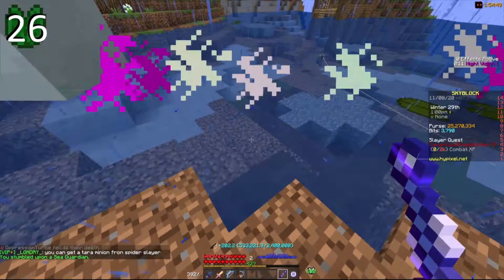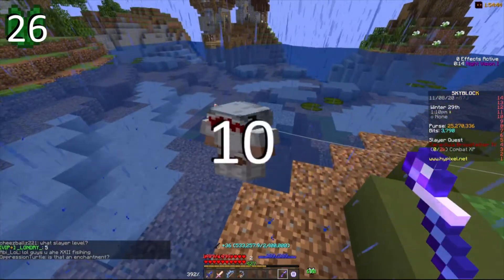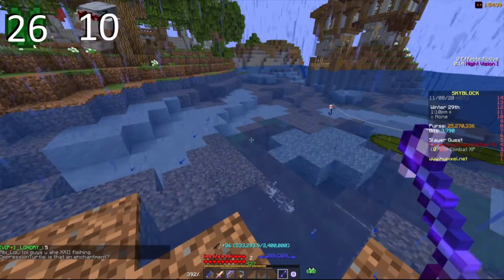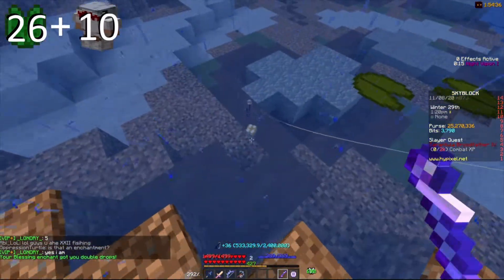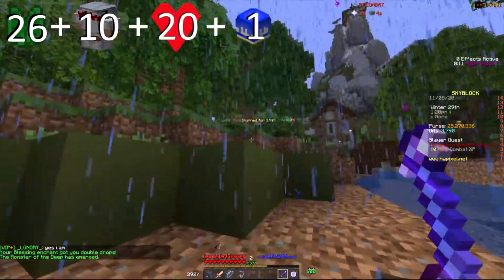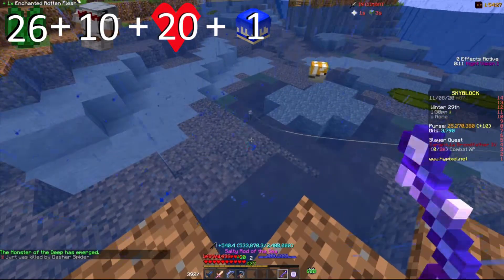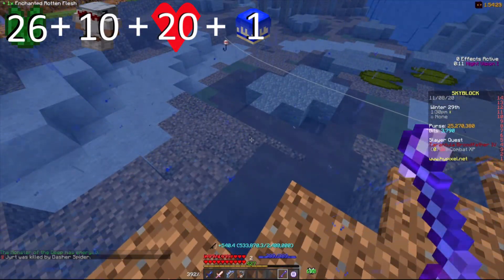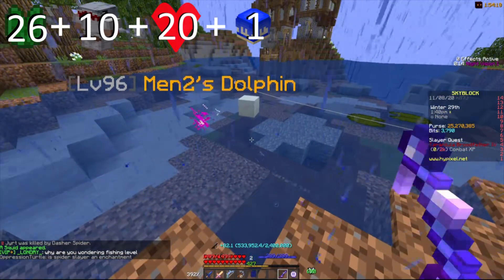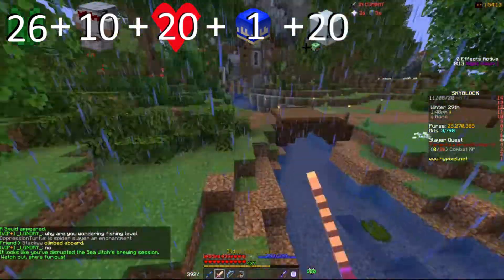The second thing you're going to want is to get yourself full shark armor. Shark armor will give you 10% sea creature chance. And those are the two main things you're gonna want. That puts you at 21% base sea creature chance — 20% base on top of 1% from the added cakes and skydwell. Add on the rod which is 25%, add on the shark armor which is an additional 10%, add on a dolphin with the washed-up souvenir which is an additional 20%.